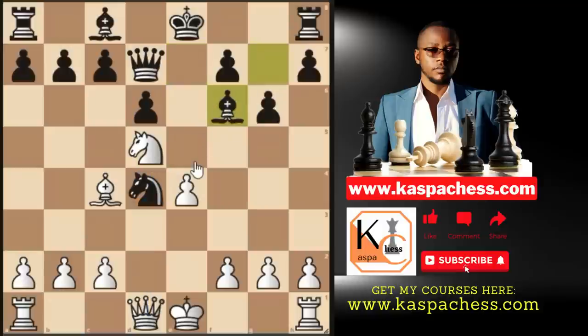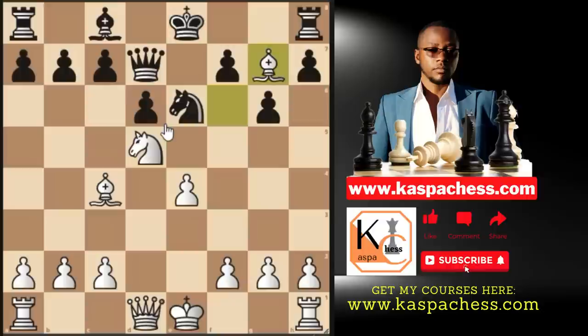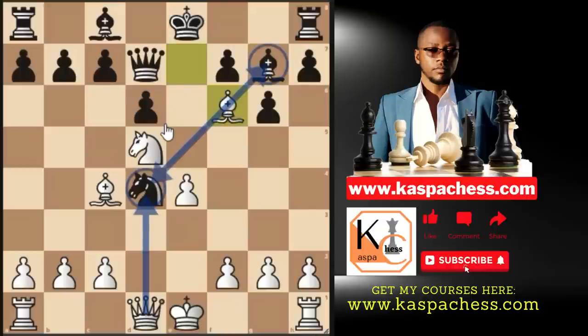After queen d7, we play bishop f6 and are assured of winning one piece — either the bishop or the knight. If they take our bishop, we have knight takes f6 check, winning the queen. If instead they play knight e6, removing their knight from danger, we still capture the free bishop, attacking the rook, and knight f6 check still wins their queen.